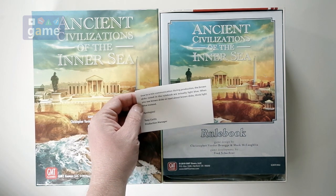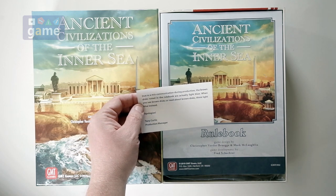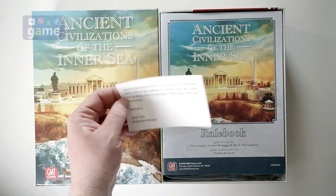Well, we have a note: due to miscommunication during production, the brown discs noted in the rule book are actually light blue. When you see brown discs or read about brown discs, think light blue instead. So there you go.